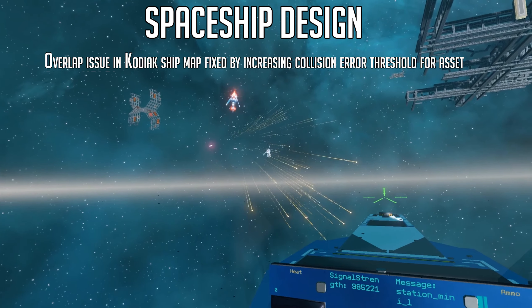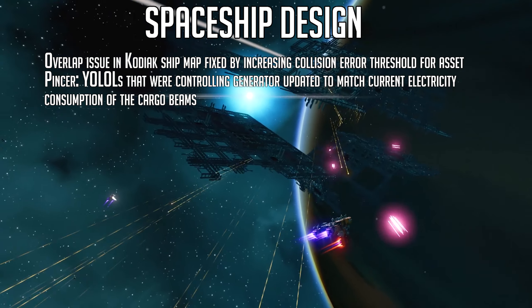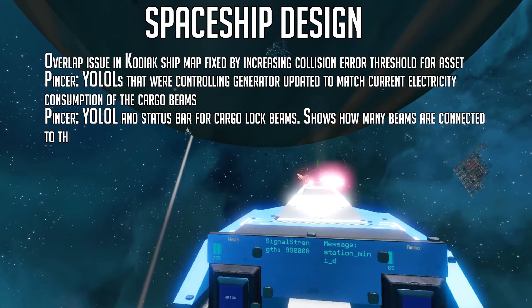The Pincer has a few updates. The YOLOL that was controlling the generator has been updated to match the new electricity consumption of the cargo beams. They have also added YOLOL and a status bar for the cargo lock beams, which now shows how many beams are connected to the cargo.